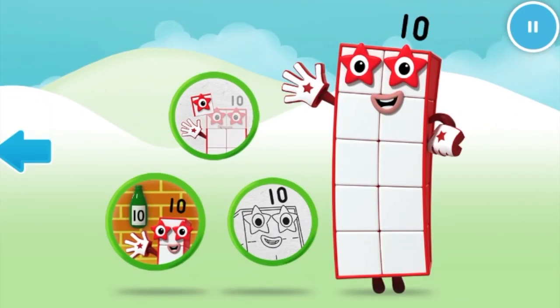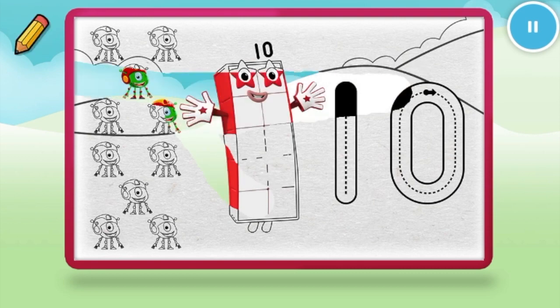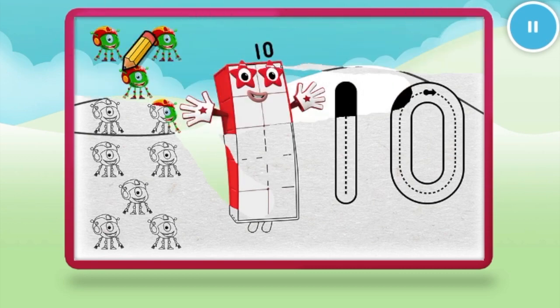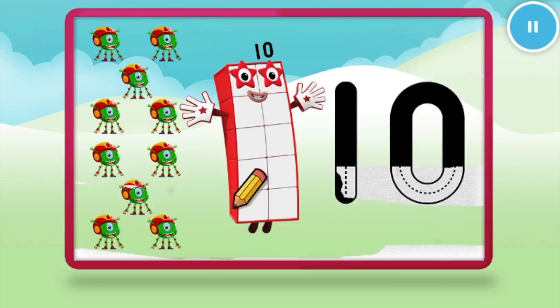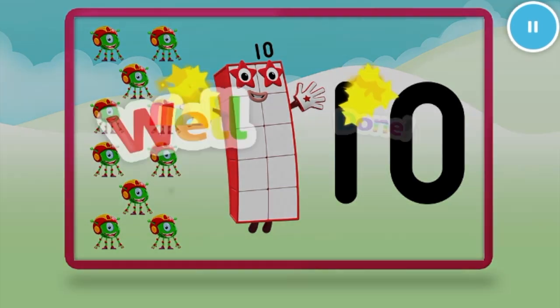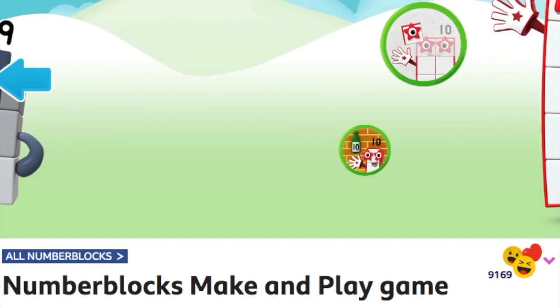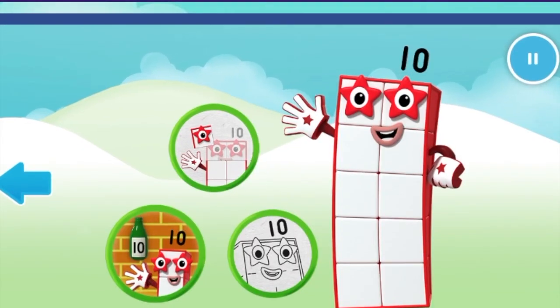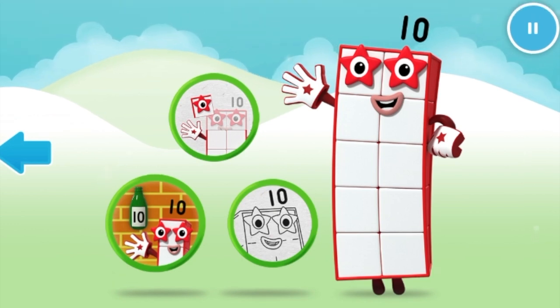Welcome to Numberland! Let's make and play with the number blocks. Pick a game. One, two, three, four, five, six, seven, eight, nine, ten. Thank you!